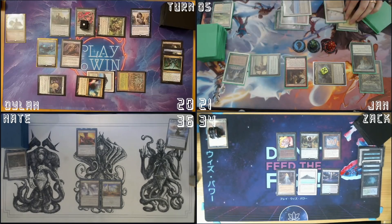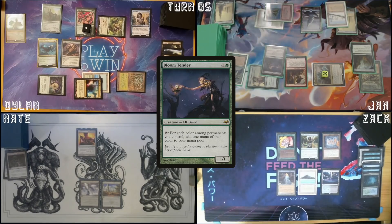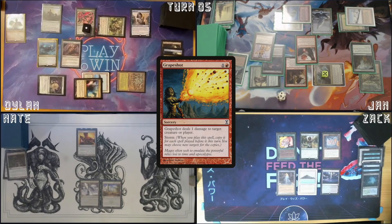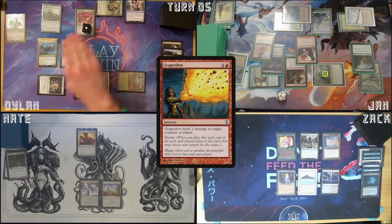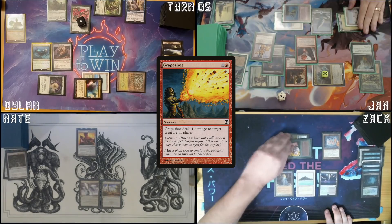Add a green, add a blue. Cast Frantic Search — draw two, discard two. Cast a Bloom Tender. I need everybody to be calm for a second — cast this Lion's Eye Diamond, cast a Grapeshot, and the Storm count is six. If I did my math correctly, this is seven damage to deal out — we're gonna kill the Noble Hierarch and Llanowar Elf on Zac's board, the Spellseeker, Noble Hierarch, Allosaurus Shepherd, and Eternal Witness on Dylan's side. Float blue-green mana. Six more counters on Kalamax.